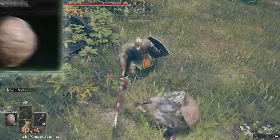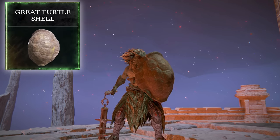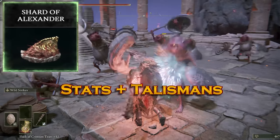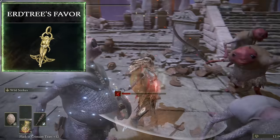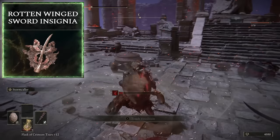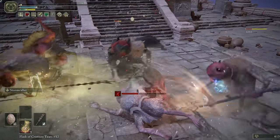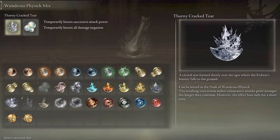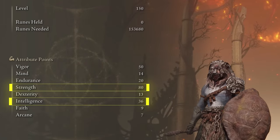I got myself a nice medium shield to go with the flail — great opportunities for guard counters. I'm using the Turtle Shield for its stamina regeneration boost, and it fits the wild barbarian animalistic vibe of this build. For talismans: Shard of Alexander, Lord of Blood's Exultation for the blood loss, Erdtree's Favor, and Curved Sword Talisman to buff guard counters — or Rotten Winged Insignia to buff successive attacks, since you'll stack consecutive hits with Wild Strikes and Stormcaller. You can also use the Thorny Cracked Tear. Focus on Strength first, then throw the rest into Intelligence for more attack power with the Cold Affinity.